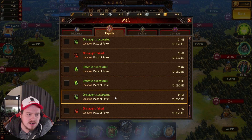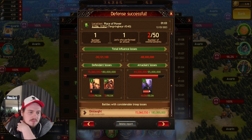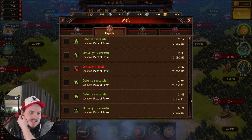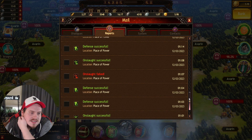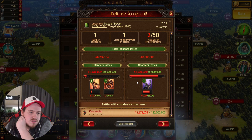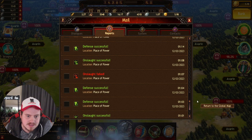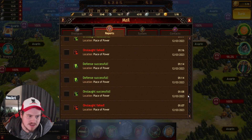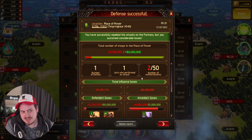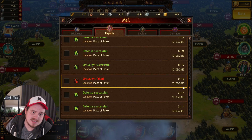Now let's look at defense. Defending with T1 using normal gear, I lost 15 million. Then defending again with one Asgard Amulet, I only lost 14.3 million. And defending again with two Asgard Amulets, I lost 13.7 million. So I lost less and less each time.